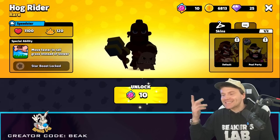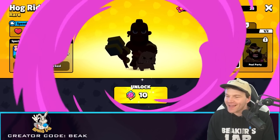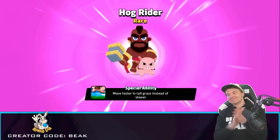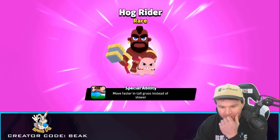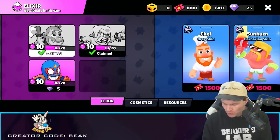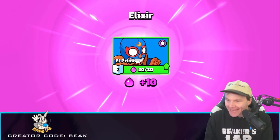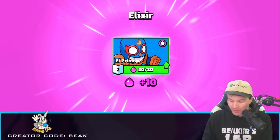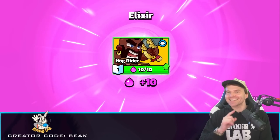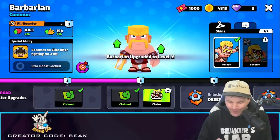We've got to get the Hog Rider — probably not the best one but we're getting it anyway. We have some free gems too, so we could upgrade Primo again. We can get the Hog Rider too — okay, upgrading the Hoggo. This is getting addicting, very addicting. We can even get a new emote from this.